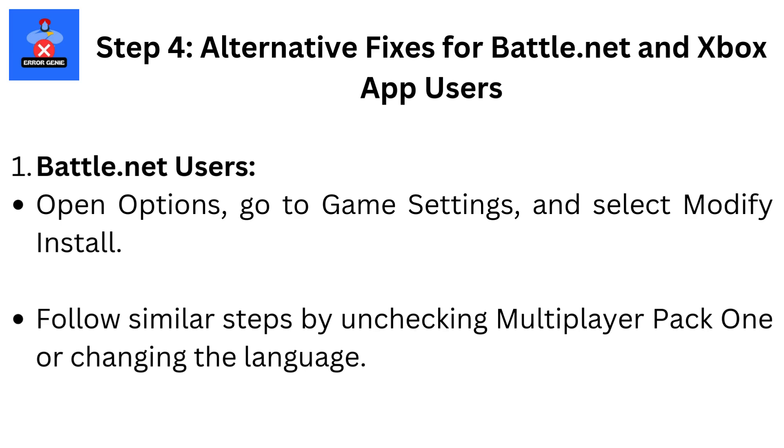Step 4: Alternative fixes for Battle.net and Xbox app users. For Battle.net users, open Options, go to Game Settings, and select Modify Install. Follow similar steps by unchecking Multiplayer Pack 1 or changing the language.